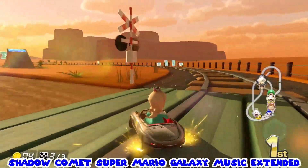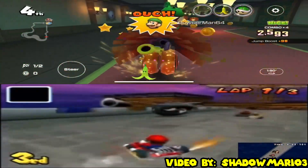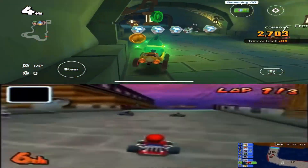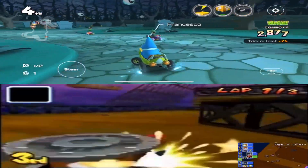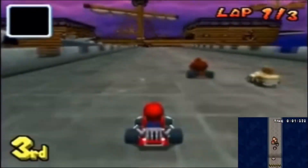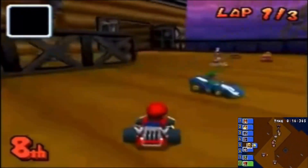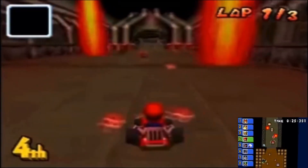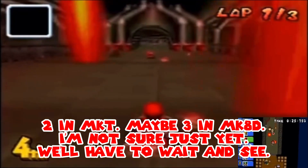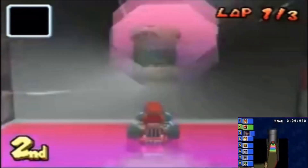Since we only have one more DS track to choose, Nintendo has already added Luigi's Mansion and Airship Fortress to Mario Kart Tour — those are the only two that could possibly make it into Wave 4 in the Fruit Cup. I'm going to go with Airship Fortress anyway because it has a lot of pretty cool stuff, like Bonsai Bills at the beginning of the race, Rocky Wrenches on the airship about halfway through, and then these flamethrowers — I'm not sure what they're actually called — coming from the ceiling. Watch out for those.